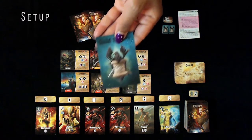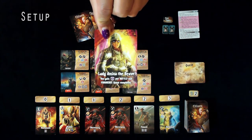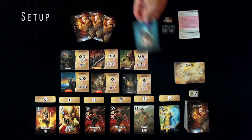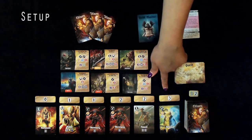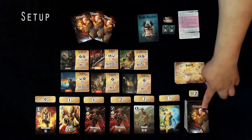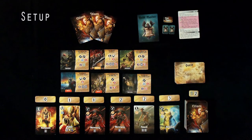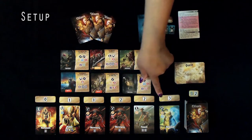First, you want to hand each player a Guild Master Card. These cards tell you the type of Quests that, if you achieve them, will earn you bonus points at the end of the game — those are kept secret. Next, the Card Cost Tokens are placed in the Tavern Line. Shuffle the Citizen Deck and give each player 3 cards.